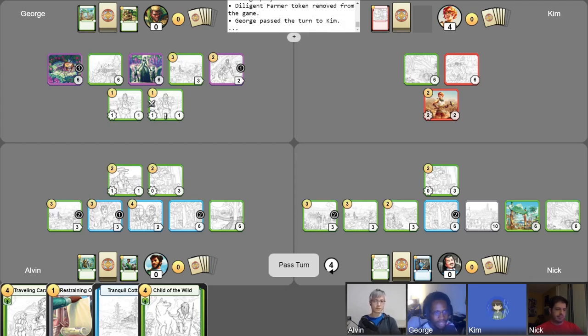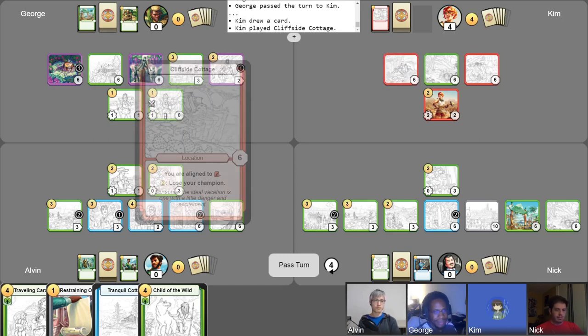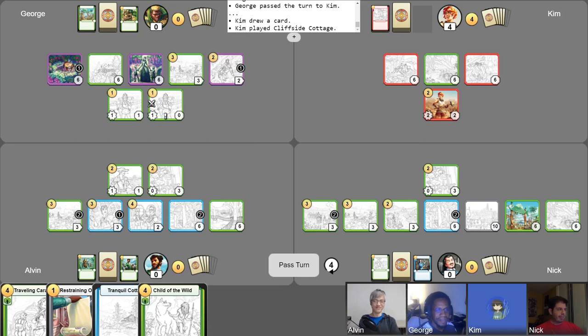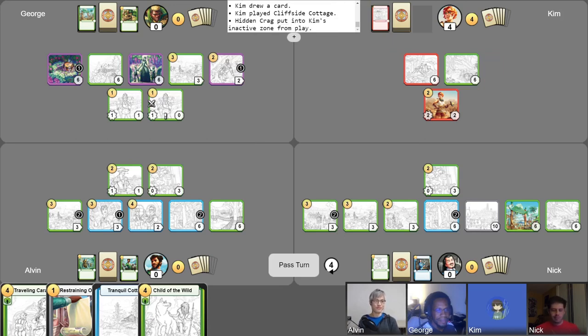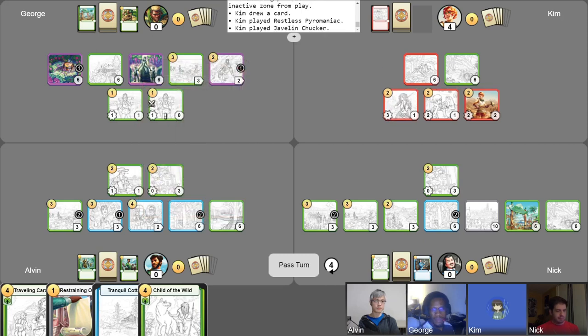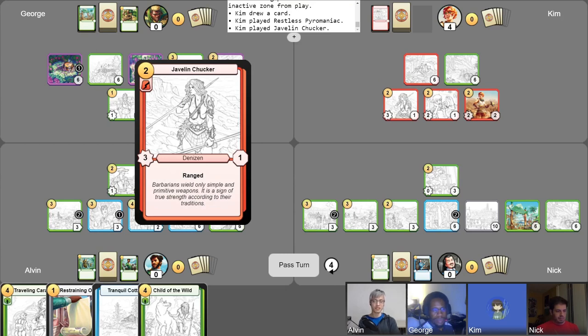So I pass my turn to Kim. I'll draw my card. I'll play a Cliffside Cottage — nice to see everyone running cottages. I learned my lesson after my last game. I will abandon my other location, and I'll use two gold to play Restless Pyromaniac — very good in the Bailey deck. And then I will play my last two gold for a Javelin Chucker. And I'll pass my turn.